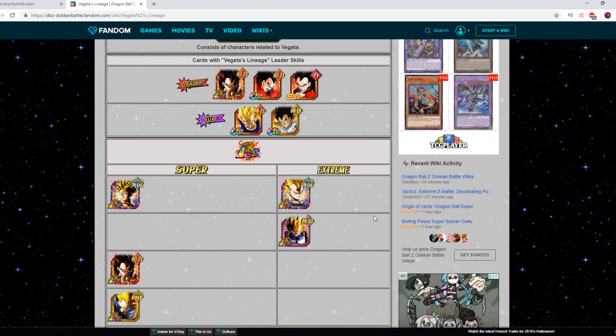Welcome everyone back to another Dragon Ball Z Dokkan Battle video. My name is D3. Today we are going to go over the Vegeta's Lineage category skill and leader skill, and try to discern what some of the best team options would be for you guys, along with some replacement options.